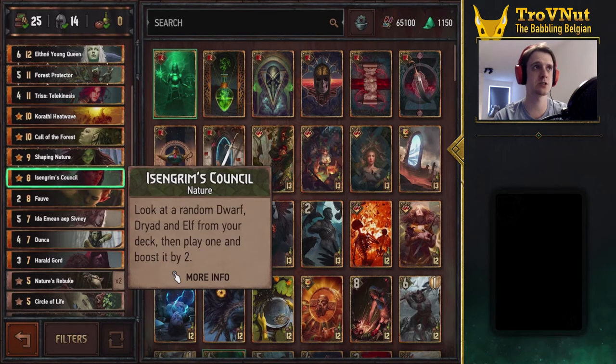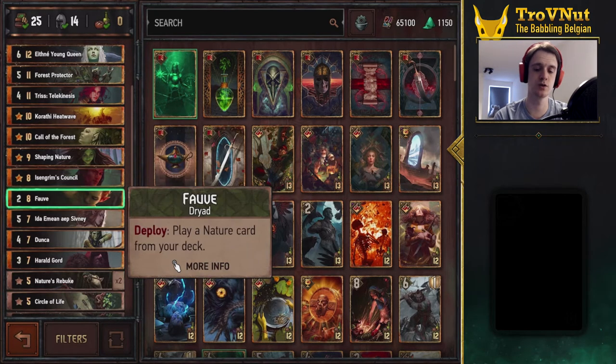Isengrim's Council is our second tutor — a random dwarf, dryad, and elf from your deck. We only have one elf and one dwarf, so you know exactly which two cards you'll get. The dwarf is Harald Gord, giving a guaranteed way to pull him. You can also use Isengrim's Council to pull Harald Gord, and we have four guaranteed ways overall to pull him. If you already have Harald Gord, I often use Isengrim's Council to pull Shaping Nature in round one, enabling you to use it twice.